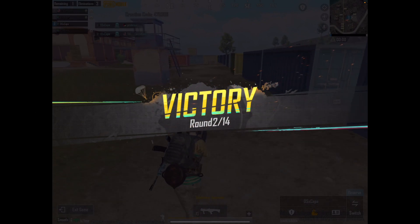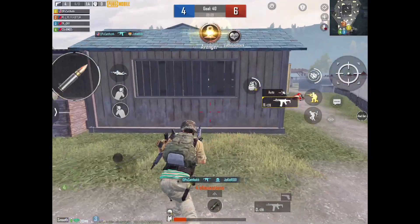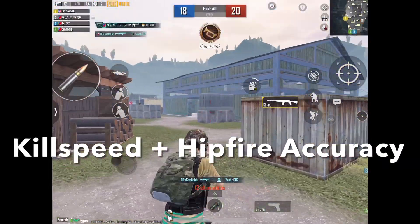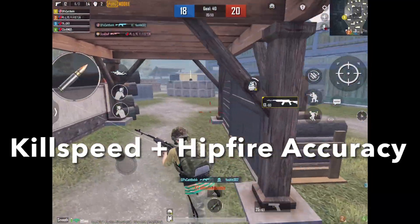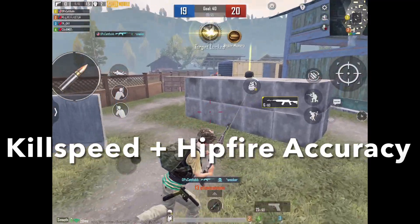If you've seen my other research videos, you will know that according to science, a great close-range weapon needs only two things: one, really fast kill speed, and two, it needs to have great hipfire precision, because firepower means nothing if you miss all your shots.